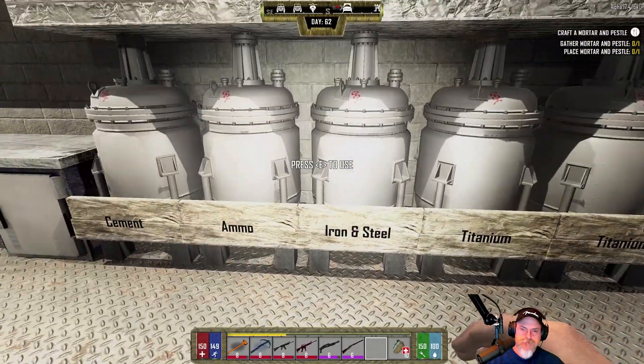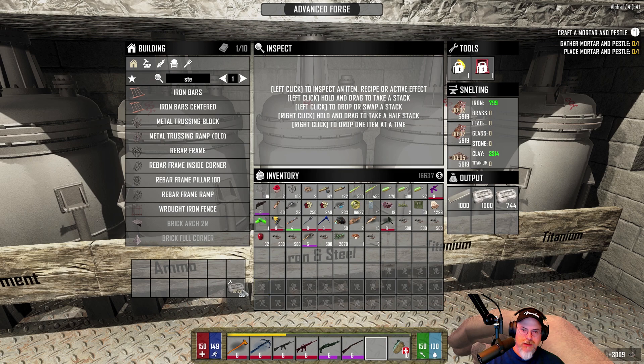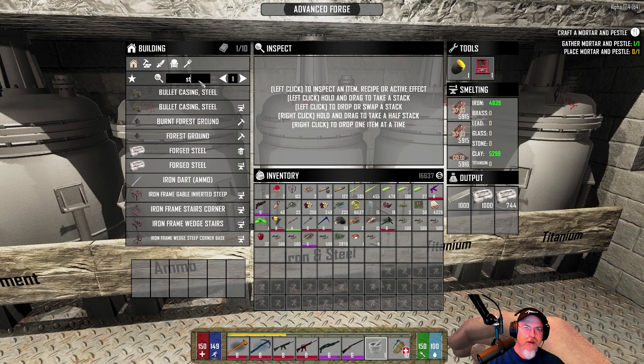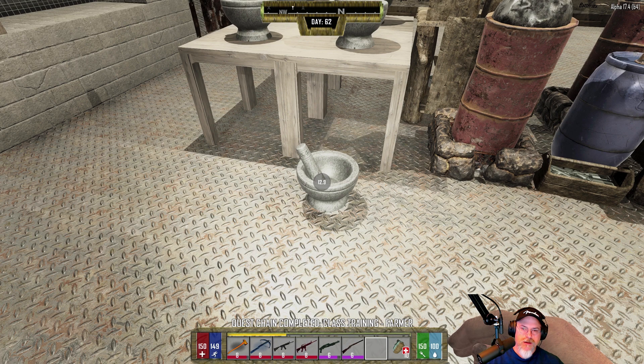Let's go with this one. Actually no, let's cancel that and scrap one of those. Let's put this back - I'll make some steel here and place it. There we go. Now I'm going to take it back up because we don't need any more. Quest chain completed - class training: Farm. We'll pick this thing up here and put it in the crafted items bin because we don't need five more.